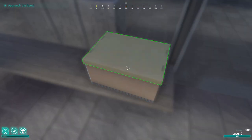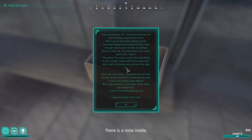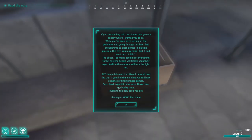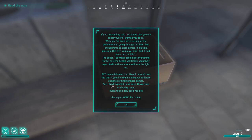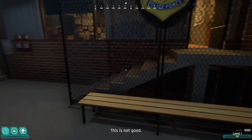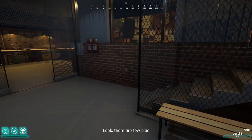Okay, we got a hat. Is it actually a clock, or is it a bomb? I think it was literally just a clock. There's a note inside: 'If you're reading this, just know that you are exactly where I wanted you to be. While you've been busy setting up the perimeter and going through this box, I had enough time to place bombs in multiple places in the city.' Damn, the plot thickens. 'You may think I've lost my mind — I didn't. Too many people lost everything to this system. People will finally open their eyes, and I'm the one who will turn the light on. But I'm a fair man — I scattered clues all over the city. If you find them in time, you will have a chance of finding these bombs. But don't expect it to be easy. Those clues are booby traps.' Oh great, an explosive treasure hunt. How exciting. This is not good. Who the hell would plant bombs in a crowded place like that? A sicko — that's who, obviously.